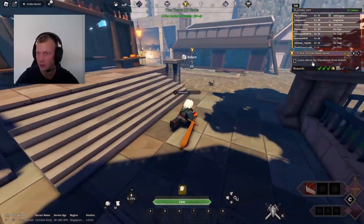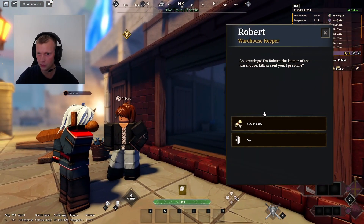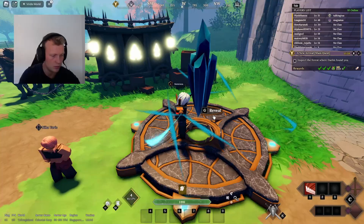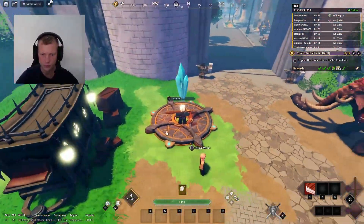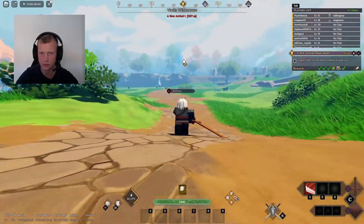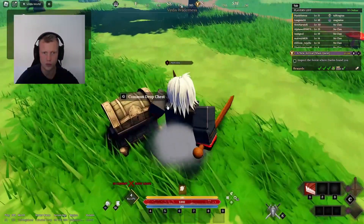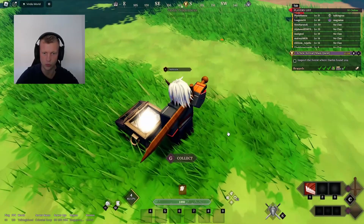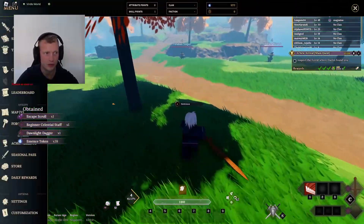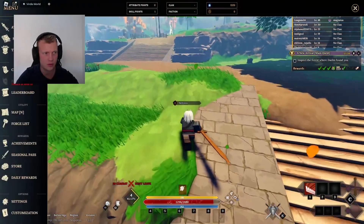Back to the main quest - we gotta learn about the warehouse from Robert. We learned about checkpoints, so we gotta activate and reveal them. Now we gotta inspect the forest where Dalen found us - that's 1300 meters away, that's very far. We got a common key drop. We got a celestial staff and a dagger from it.